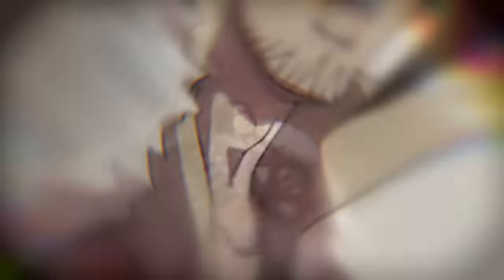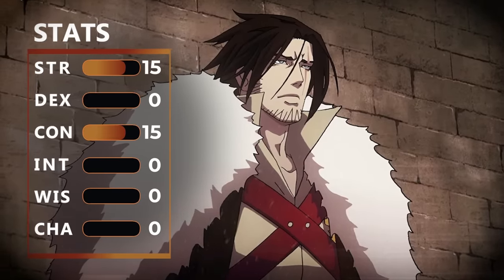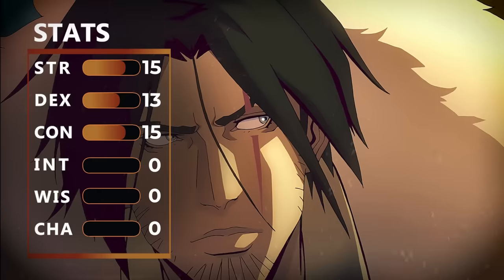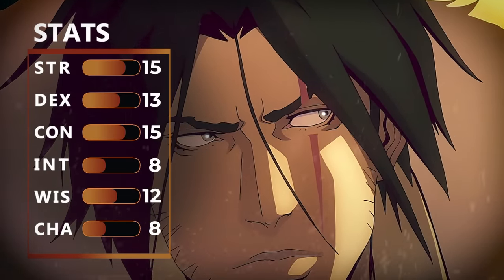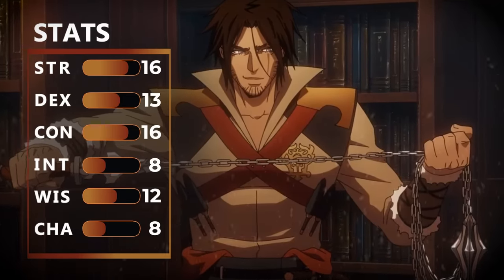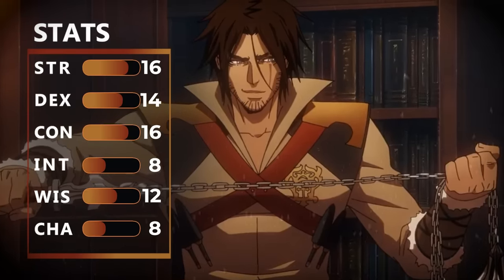When it comes to stats, we're going to focus mostly on physical, putting 15 points into strength and constitution, boosting dexterity up to 13, and making sure we have a decent amount of wisdom, bringing that up to 12. We dump intelligence and charisma. We have two points from our racial bonus, so we bring strength and constitution up to 16. Thanks to our Slasher feat, we can boost our dexterity by one more, bringing it to 14.